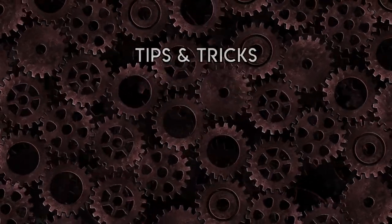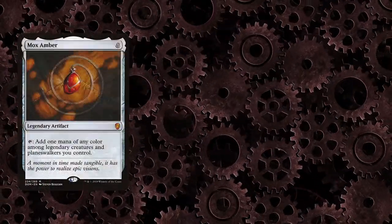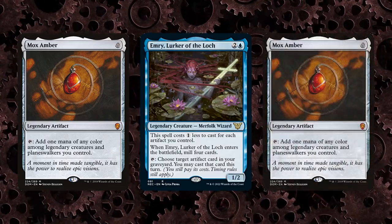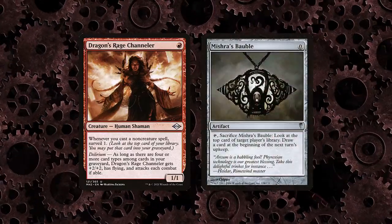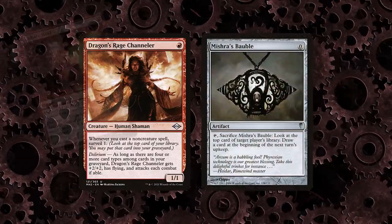Tips and Tricks: if you want to generate additional mana with Mox Amber, you can use Emery to bring a second one back or sacrifice the first to Grinding Station. The normal tricks for DRC and Bobble apply, such as targeting your own creatures with removal to surveil.